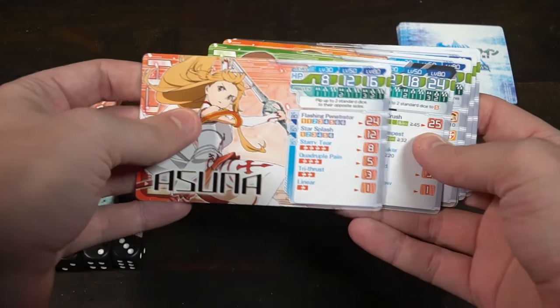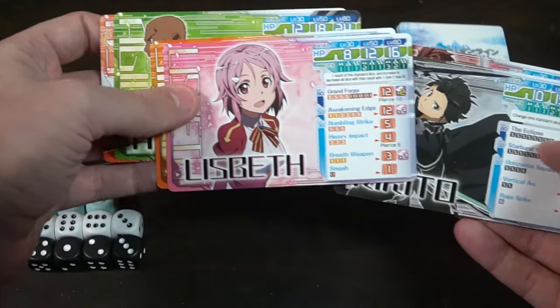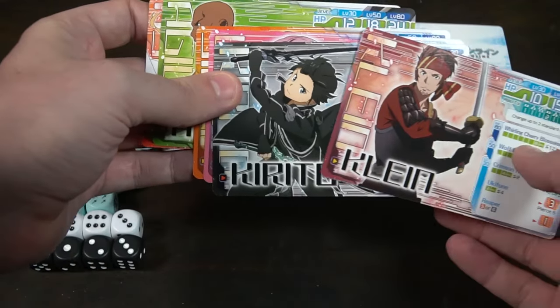The first game is Sword Art Online: Sword of Fellows, the dice game by Kadokawa and Jap Anime Games. It's a one to four player game taking roughly 25 to 35 minutes. You select one of the characters from Sword Art Online — Klein, Kirito, Lisbeth, Silica, Agil, or Asuna — and each character functions differently.